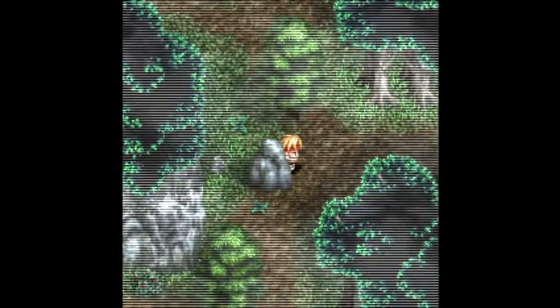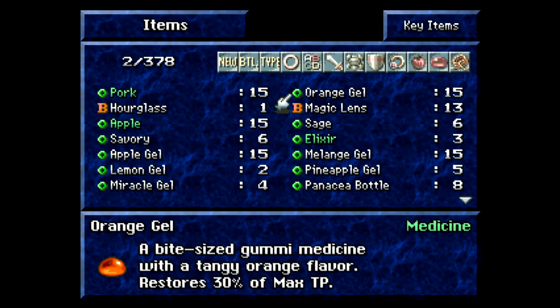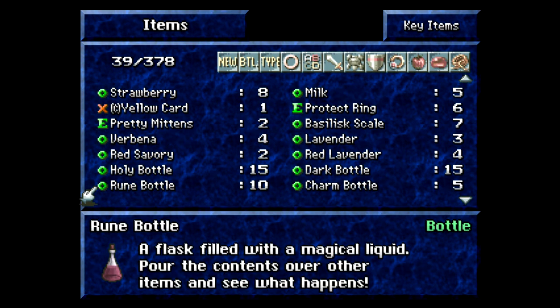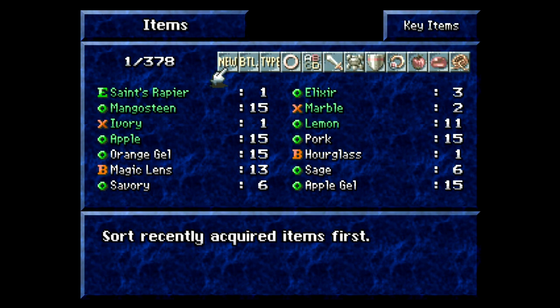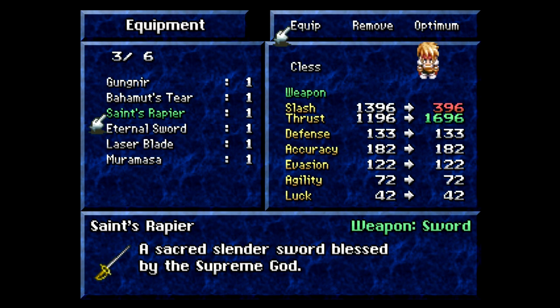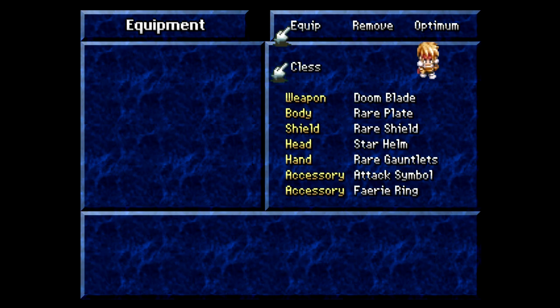Now we want to head down to the bottom right where we can get a question mark sword — let's take a look at it. It turns into a Saint Rapier — the best rapier in the game. Is it better than the Doom Blade? I'm going to say no. A sacred slender sword blessed by the Supreme God, it's almost all thrusts — 300 slash, 1600 thrust, and no slash on it.